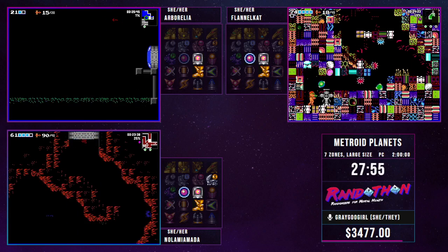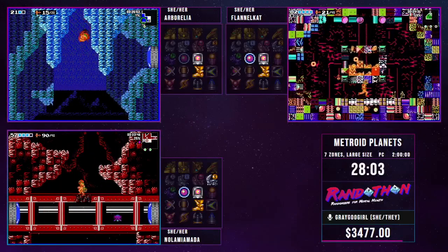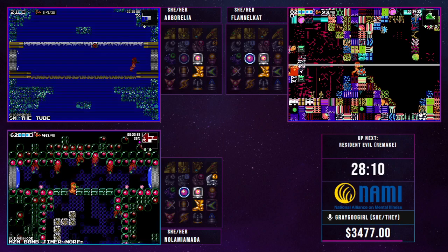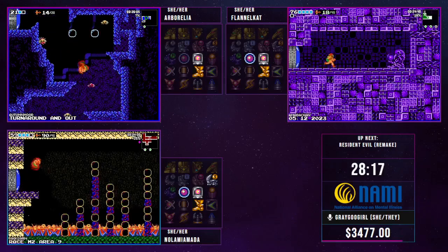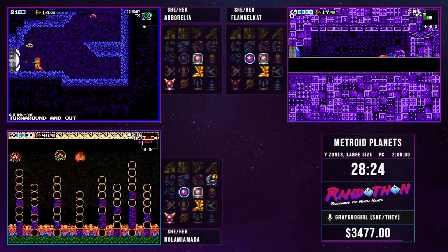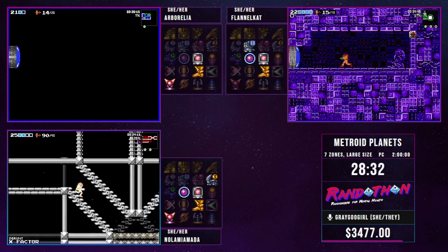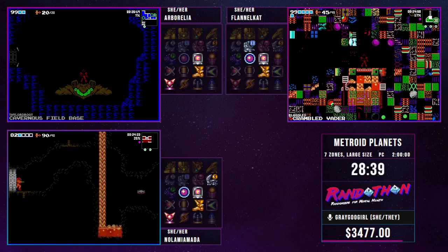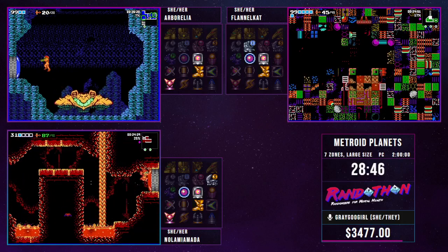When you find a map station, you can use it to chart specific areas of the map you want to see — places you suspect there are items or places you're not sure have external paths. Kat also found the Surge Core, which gives you auto-fire — really great for not having to spam buttons, though it does slow down if you hold the button down too long. And she found Ice Beam, so she can now combat Metroids. That is very important, as Amada is dealing with Metroids in her way without Ice Beam. Going past Metroids without Ice Beam is considered out of logic — Amada is just hoping she can find something to justify bypassing those Metroids and skipping logic.